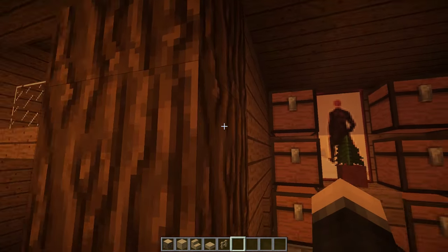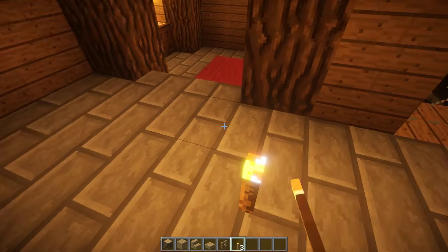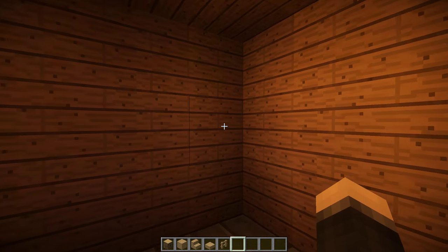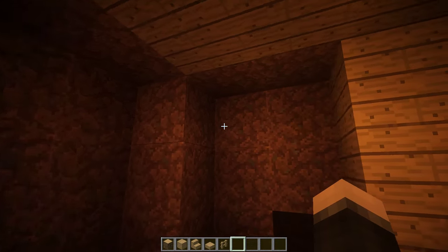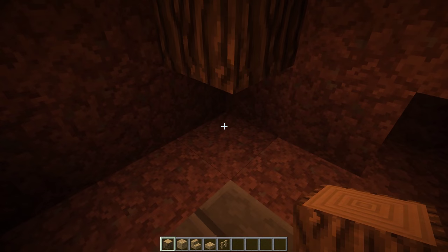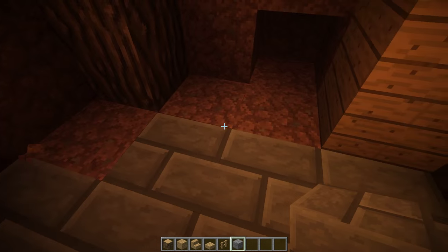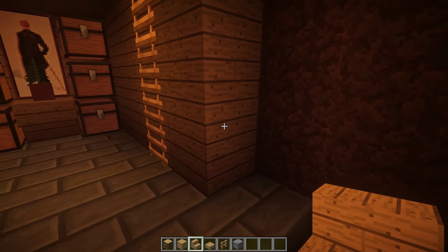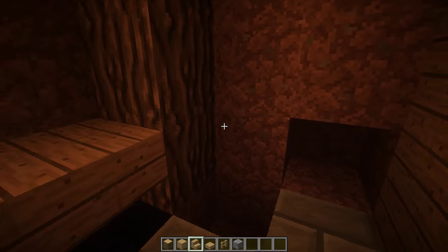Over here we have this area done. What you want to do is break out this part of the wall — six blocks on either side. Turn these into oak logs. Grab your stone bricks, fill in those two blocks, and leave a hole for both cauldrons right there. Take an upside-down stair, put it like that, then put a slab — do the exact same thing on that side too.